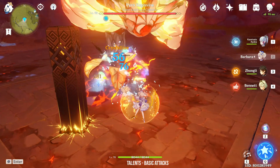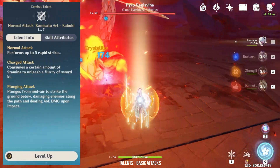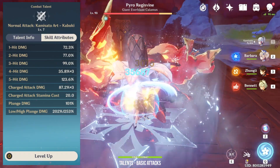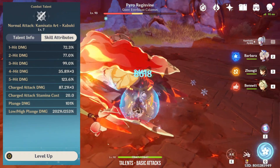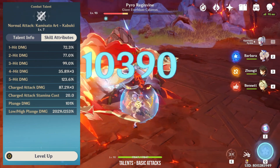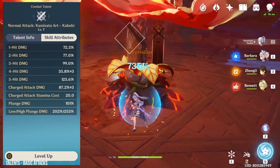Before we start, let's talk about her kit. Ayaka is a cryo sword user that has a very smooth normal attack combo and one of the best charge attack multipliers in the game. This is why I would recommend using your charge attacks in between your normal attack string. Personally, I think the best attack pattern for her is 4 normal attacks, 1 charge attack. I will explain why later.